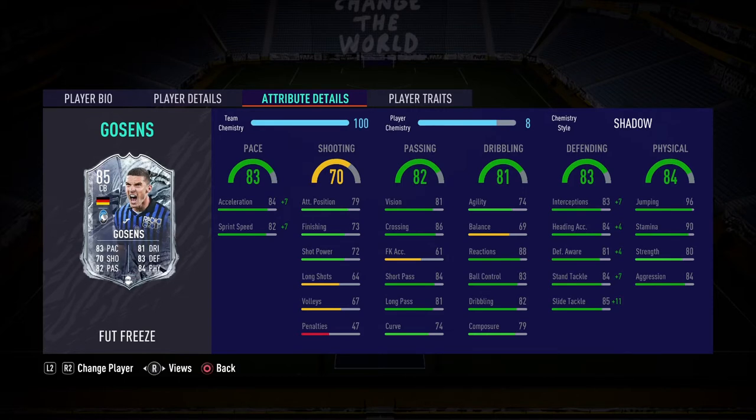96 jumping — this guy's a beast in the air. 90 stamina, which is a key, key stat on centre-backs I think. There's nothing worse than at the end of FIFA games conceding a goal and going into extra time. This guy stayed sharp all match with 90 stamina. 80 strength and 84 aggression. Really, really dives into tackles. Really strong. Really rated this guy — as you'll see coming up, he did well for the team.